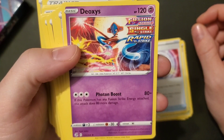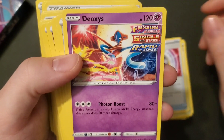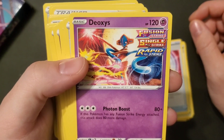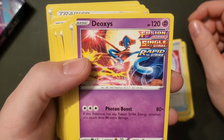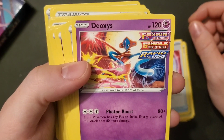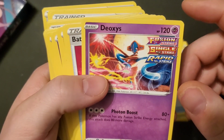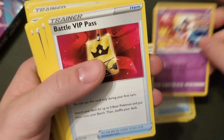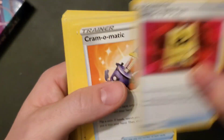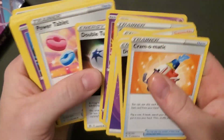Deoxys has 120 health, it's a Psychic Pokémon. Photon Boost costs three of any energy — 80 damage, plus if this Pokémon has any Fusion Strike Energy attached, this attack does 80 more damage, so up to 160. Weak to Dark, resistant to Fighting, retreats for one. The resistant to Fighting and weak to Dark seems pretty common for this deck. There's another Battle VIP Pass — there are two of those in here. I haven't seen a lot of Psychic basic energy — in fact only three basic Psychic energy in the whole deck.